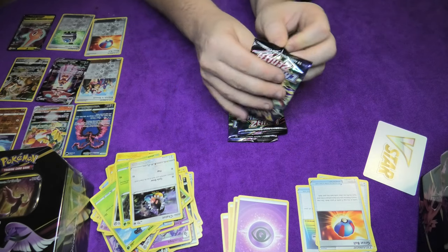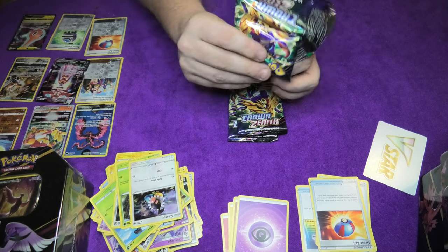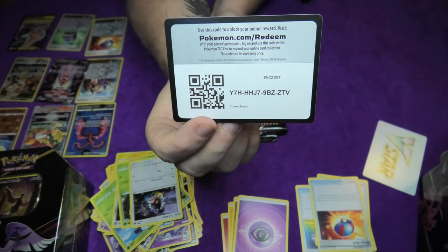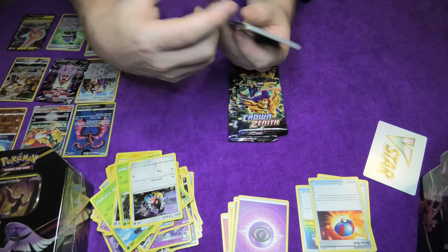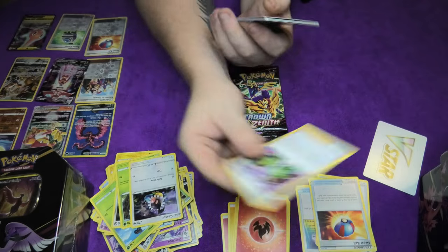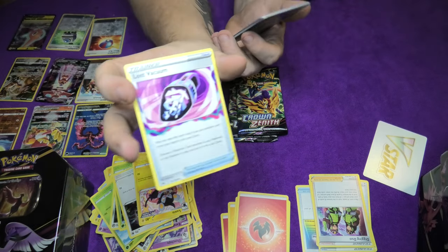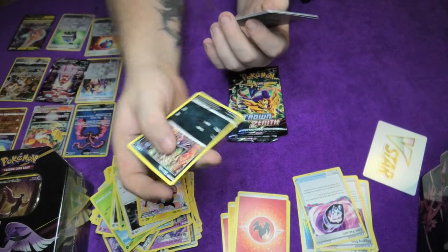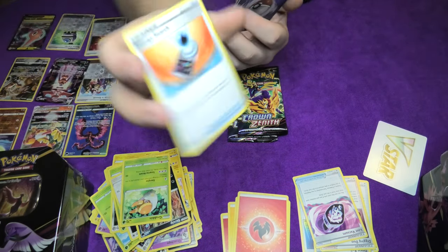We just jump right into the next one - we need to open them all. Is it catch them all or open them all? Today we are opening them all and hoping to catch them all in card form. We start this time with our energy card - surprise. A Diggersby. Then they are not alone for the digging - a Luxio. A Lost Vacuum. A Skrelp once more. And once more again, a Grubbin. Then we have the Energy Surge.